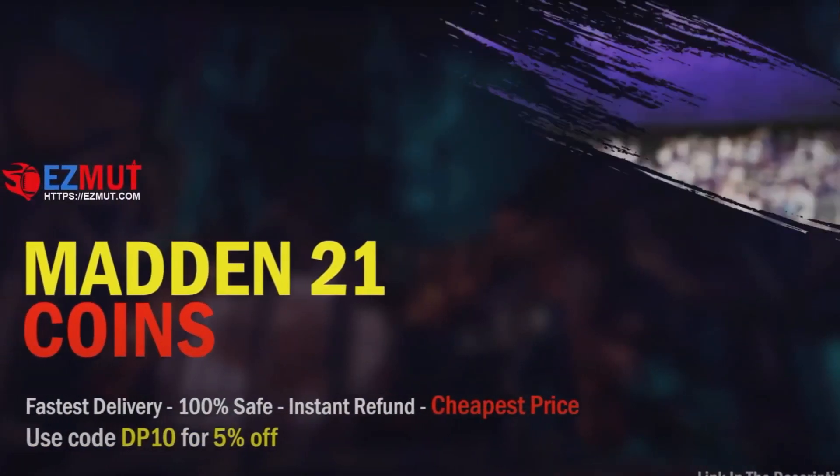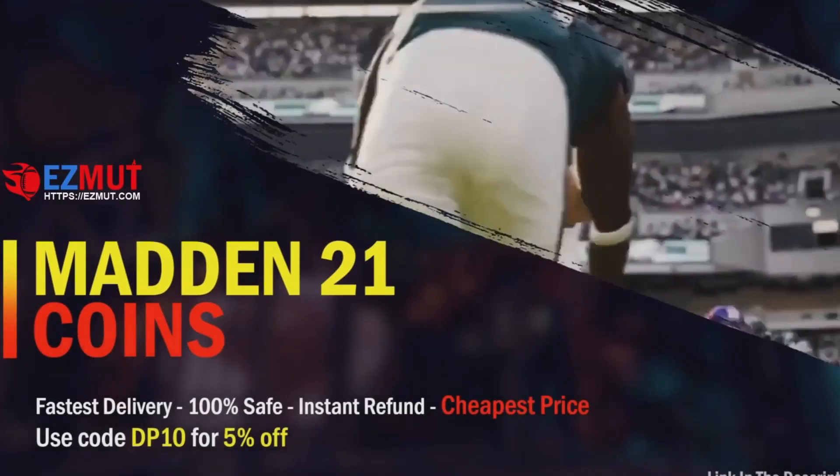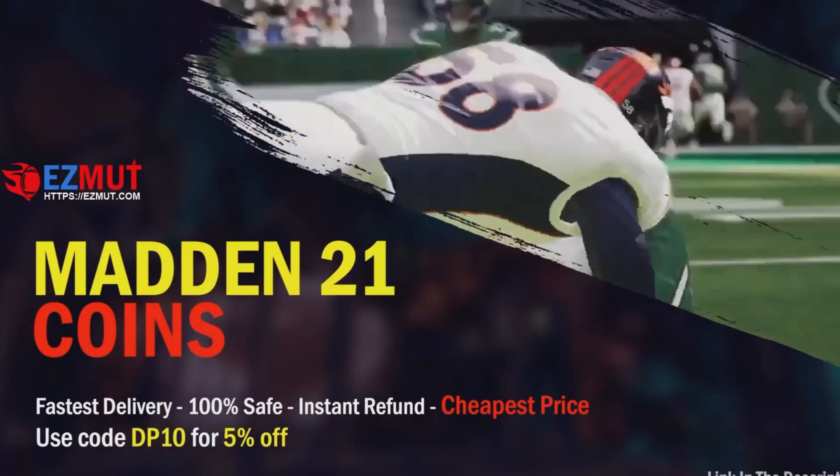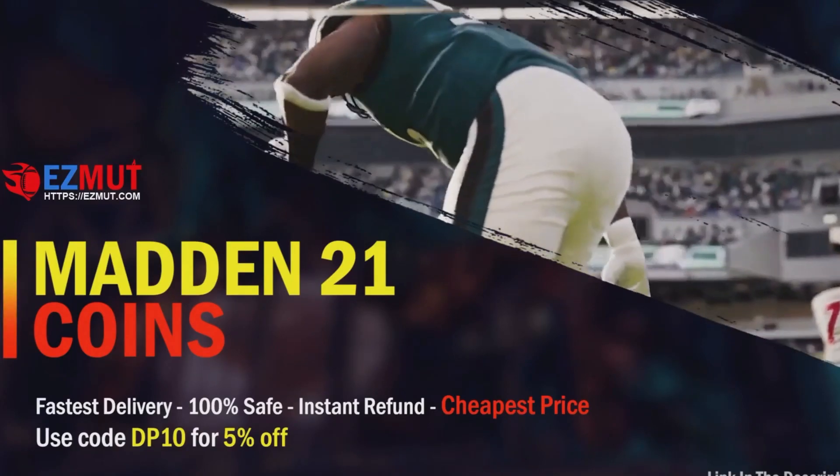Let me help you boys out right now. Head over to easymutt.com, type in DP10 for 5% off, and you're going to get the cheapest coins on the market, guaranteed.